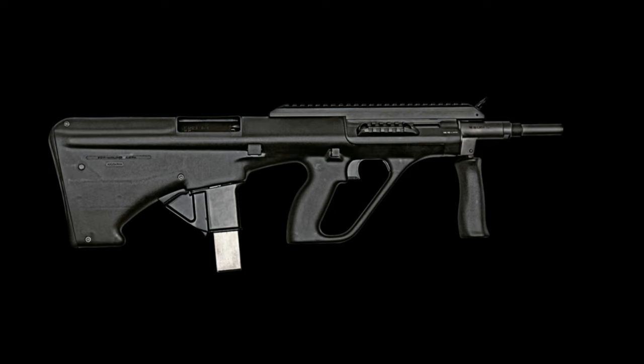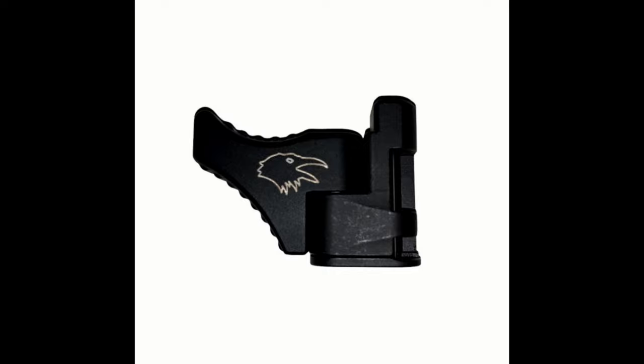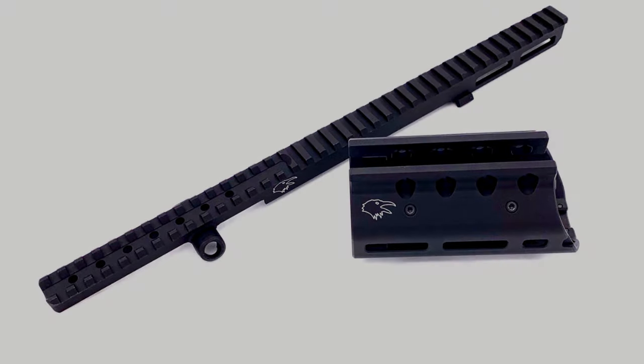The AUG Para uses a 420mm barrel. Currently Steyr Arms sells a few enhanced parts designed by Corvus Defenso on their website. These include enhanced charging handles, magazine releases, and hand guards — so maybe we'll see some of those in Tarkov.